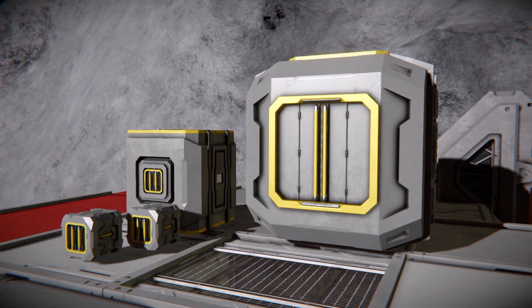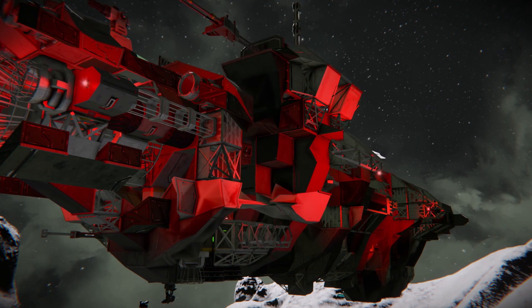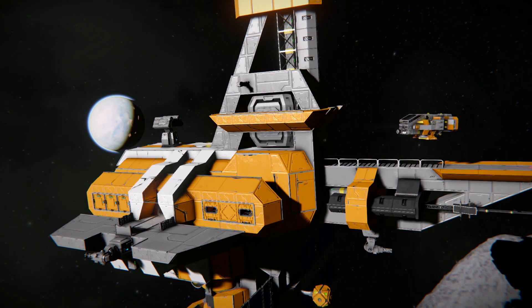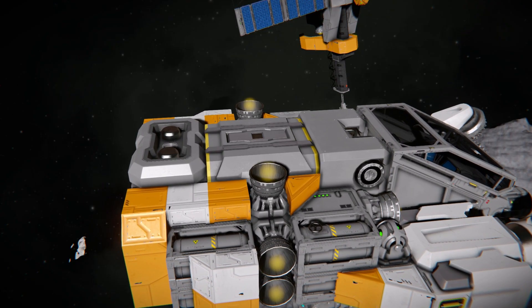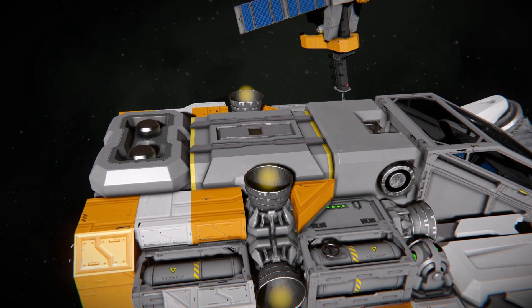Storage will allow you to bring back any valuables you find, be it ore, components from encounters, or anything else. This will also allow you to ferry components up to space if you wish to build a station or an asteroid base in the future. Generally for my first spaceship I opt for a single medium cargo container, which is sufficient enough for early game trips.